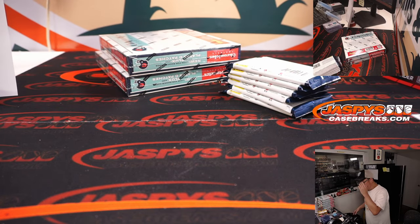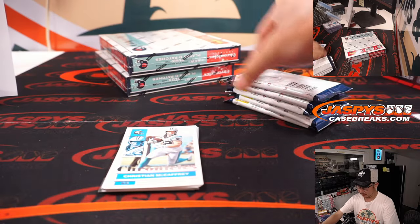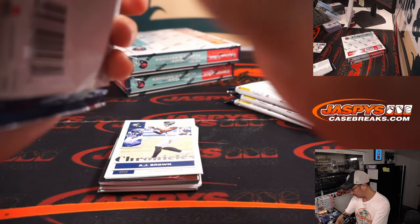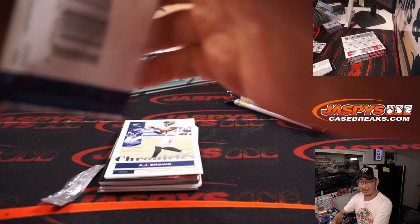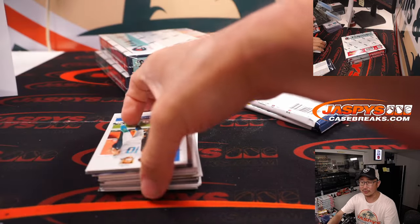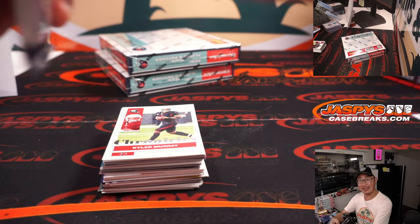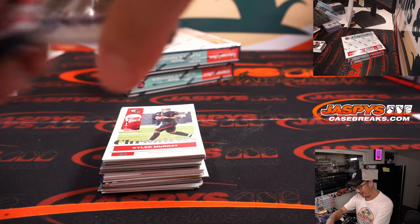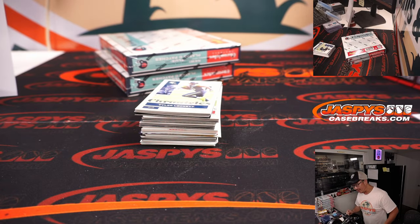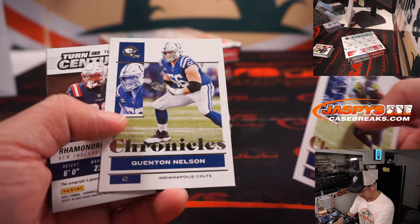All right, halfway through this half case break — we still have plenty of boxes to go, Adam. We'll find some Browns rookies. After the craze, the delays, and the pandemic, I think a lot of the grading services kind of scaled up and got more efficient. Pricing and turnaround time is starting to get a lot better these days, which is nice.